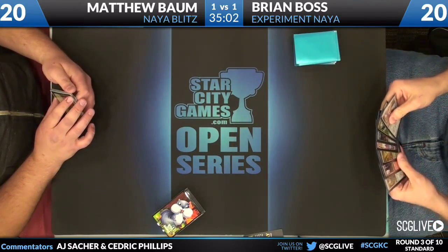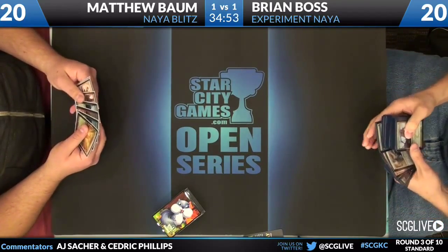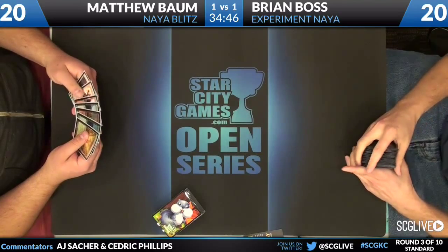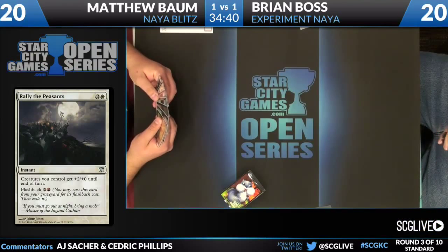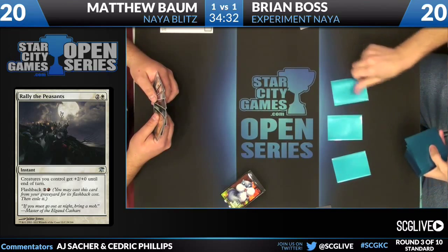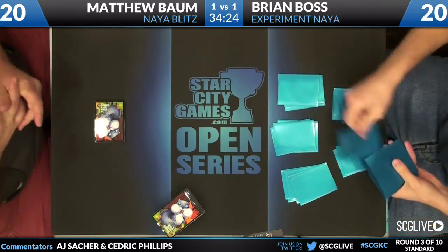Rally the Peasants, the Innistrad common. It is two and a white — your dudes get plus two, plus zero. Flashback: two and a red. It's an instant. It's powerful. Basically, what Matthew's done here is these decks have been known to play one or more copies of Giant Growth, and he's electing to play Rally the Peasants instead, which I actually don't hate, because if you're trying to swarm your opponent — which this deck is trying to accomplish — this is a card that works well with that. So yeah, it makes sense.